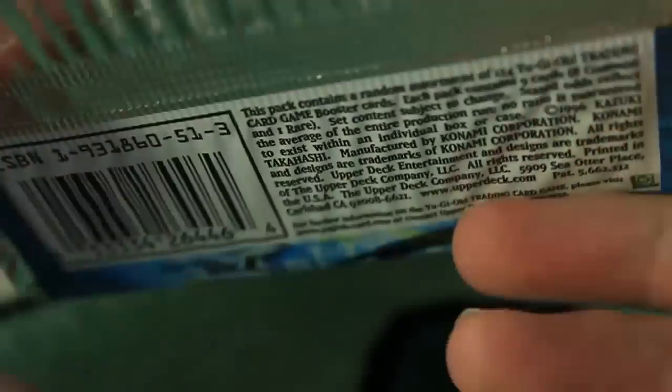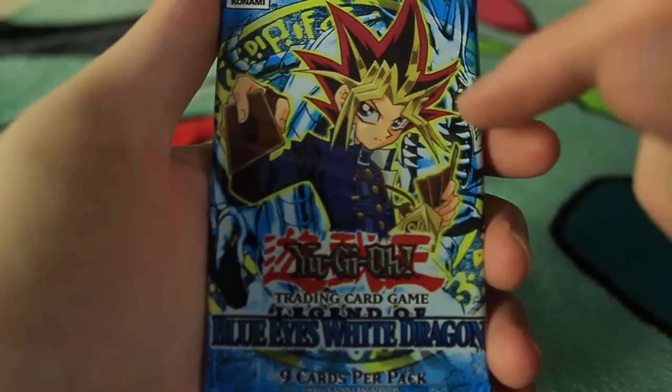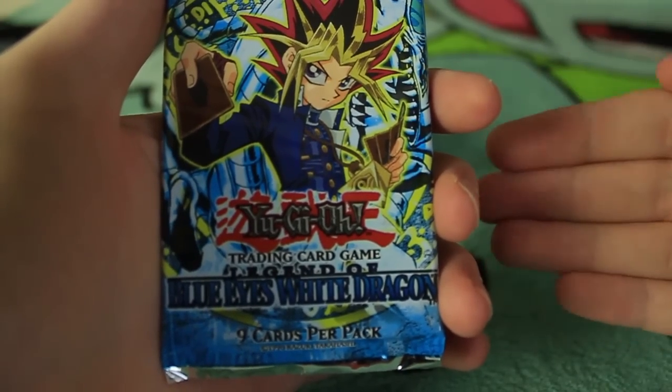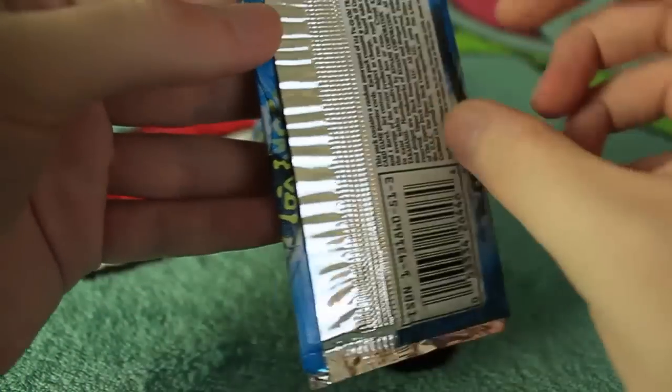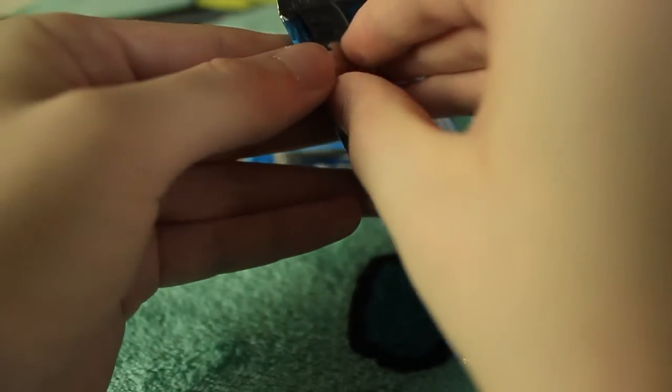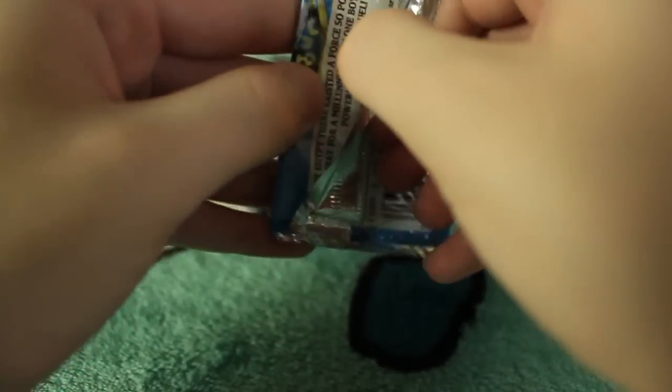It says 8 commons and 1 rare — yep! So the way rarities work in these sets: there are commons, rares, super rares, ultra rares, and secret rares. There's only one secret rare in this set, and I'll go over the different types of rarities once we actually get any. So let's go ahead and open our first pack and see what we have.